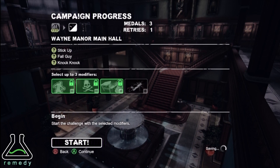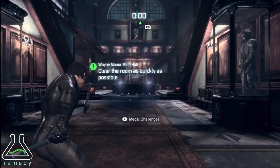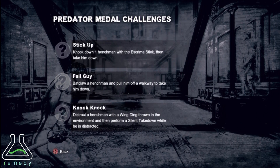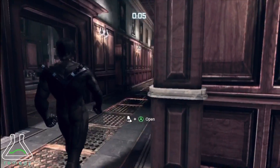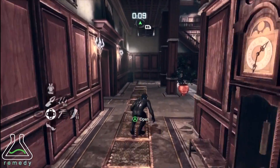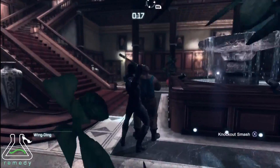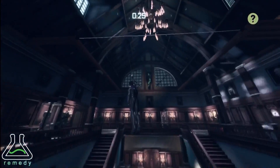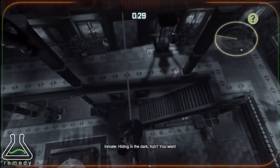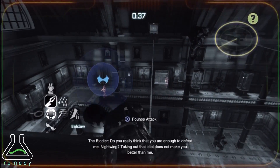Now we're going to the predator portion. We are using the remaining three modifiers but they're really not too much of a problem on this mission. For the challenges: 'Stick Up' — knock down a henchman with a scrimmage stick then take him down; 'Bat Claw' — pull a guy off the balcony with the bat claw; 'Knock Knock' — distract a dude with the wing ding and then take him out. Knock Knock was fairly difficult to figure out, but it's easy — you just chuck the wing ding in front of him, he looks, and then you take him down. One cool thing about the modifier is it arms the vantage points with bomb traps, but there are ropes up there so it's not a big issue.